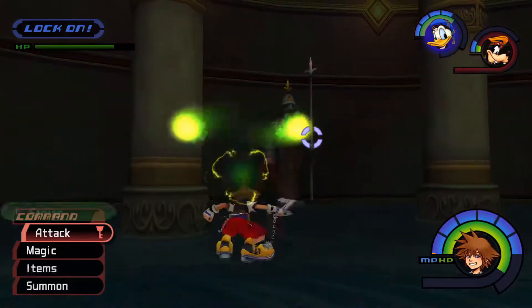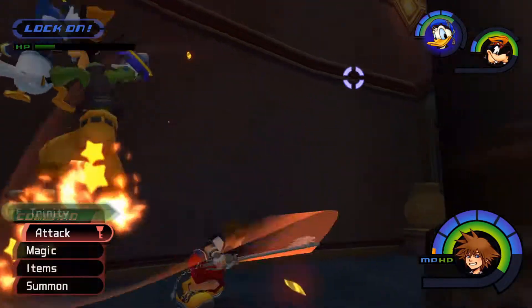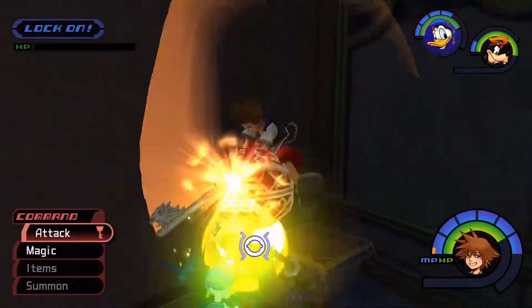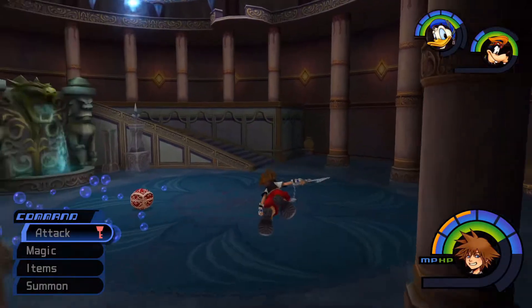It basically looks like a soldier, but it's invisible and it does very high damage while it's darting around. It doesn't have that much health or survivability, so it dies pretty quickly if you just keep smacking it, and you'll eventually get an energy stone drop.